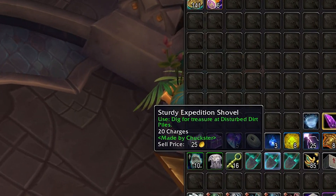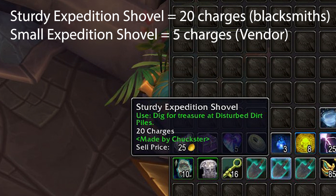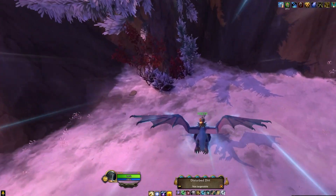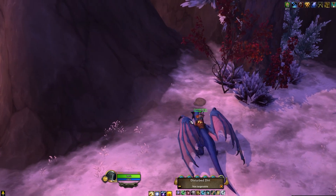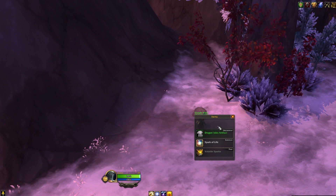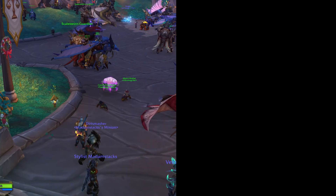Tip 2: It's a good idea to always carry shovels so you can loot the Disturbed Dirt you come across. Sturdy Expedition Shovels are made by blacksmiths and can be bought from the auction house. Small Expedition Shovels can be bought from the Dragonscale Expedition rep vendor at Renown Rank 5.